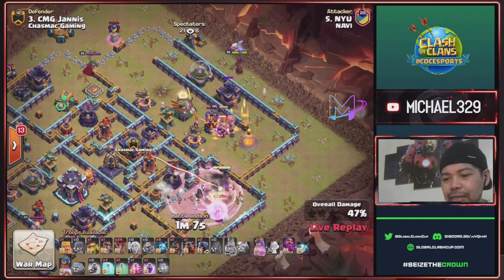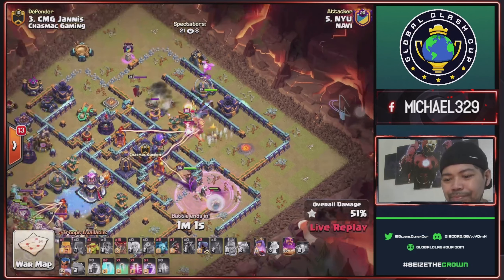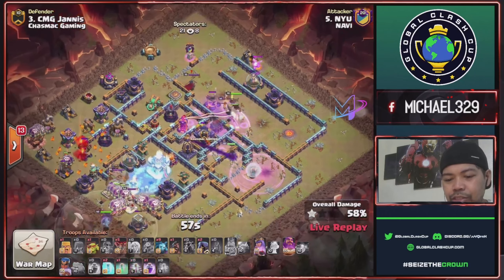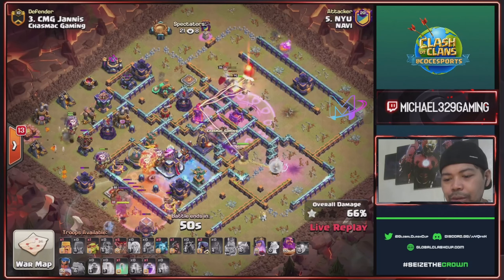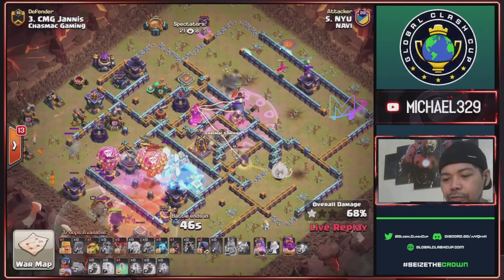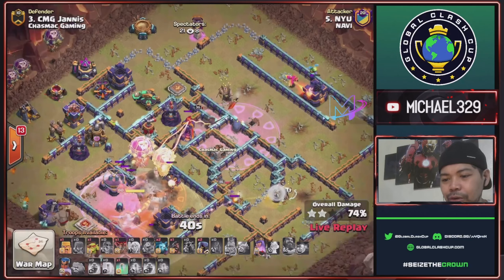Use king ability — let's check if king can still take this eagle with the help of royal chomp. Another super wall break will open this CC area, start to drop his balloons from seven to nine o'clock. Freeze spell for this town hall — tornado trap activated. Another freeze spell for this town hall and will cover this poison spell tower. Warden ability to protect his loons — town hall down, nice!